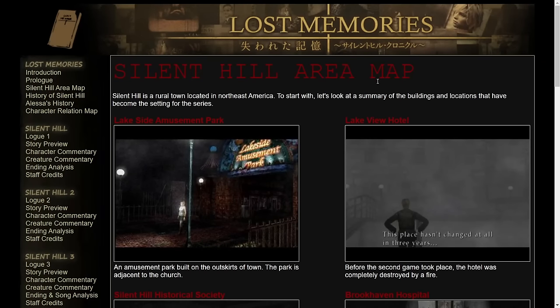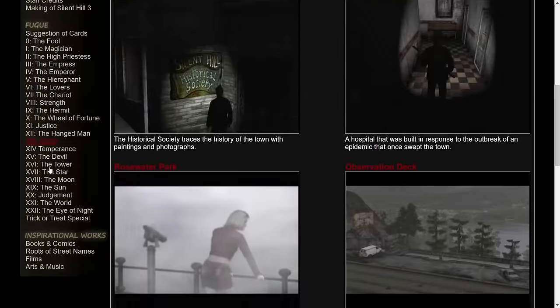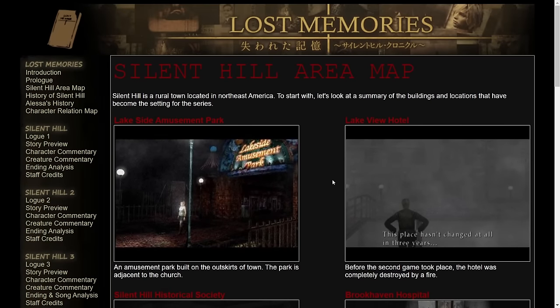Silent Hill area map. This breaks down everything from maps to characters and character relations. It goes game by game — you can see over here for one, two, and three. And then there's a whole lot of extra information, citations for all of the inspirational works and things. So we've got a lot to go through.